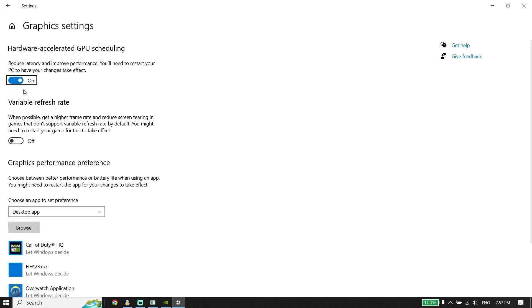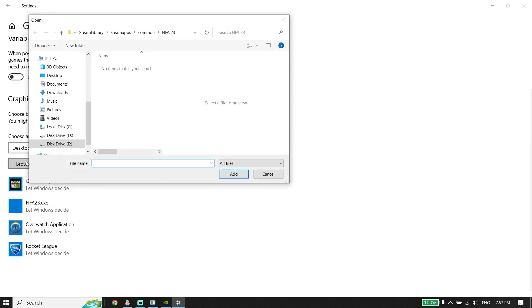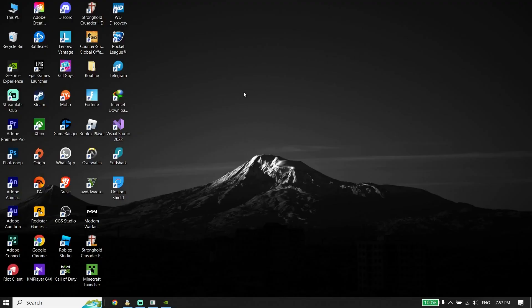You can also add Starfield to the Graphics Settings. Type 'Graphic Settings' in the search box and open it. Turn on the relevant option, then click Browse, locate the Starfield install location, select Starfield, and click Add. This is the last solution I know to fix Starfield lag, stuttering, or FPS drops on PC.